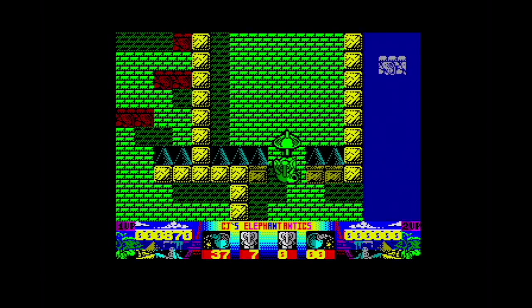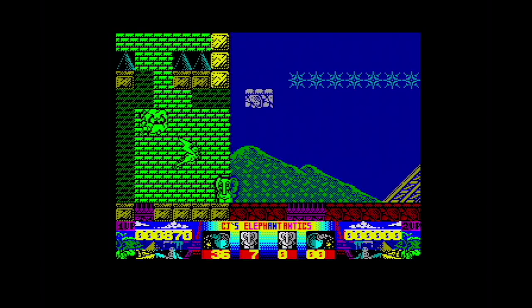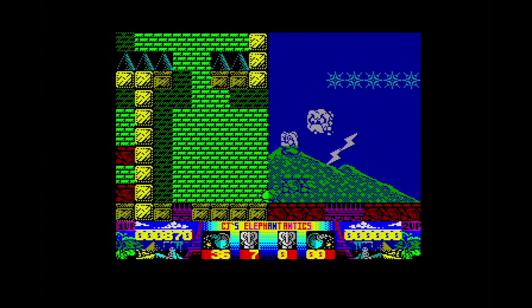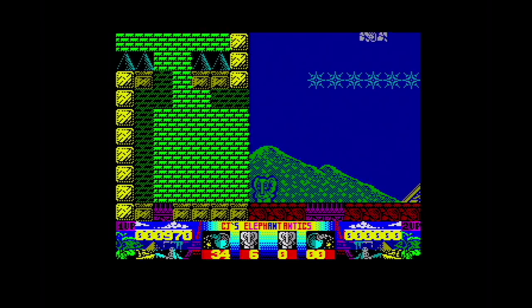We jump down here and you can fire bombs and fire peanuts as you float down. Trying to kill that thundercloud — if I launch a bomb, he's hit me. If I fire a bomb into him, yeah there we go, I can kill him. He's quite difficult to kill with just peanuts.